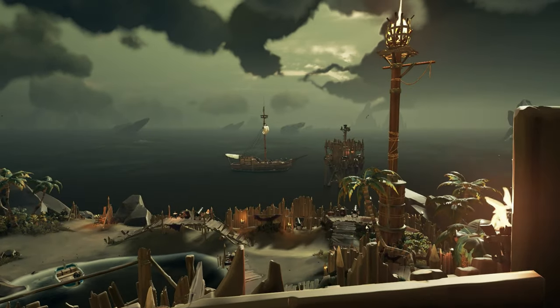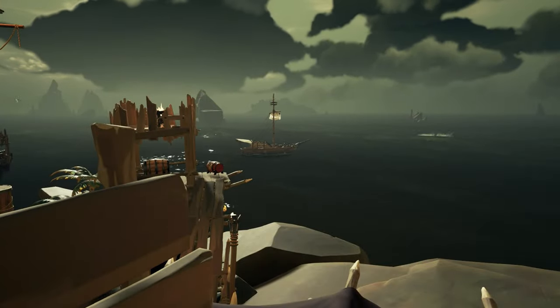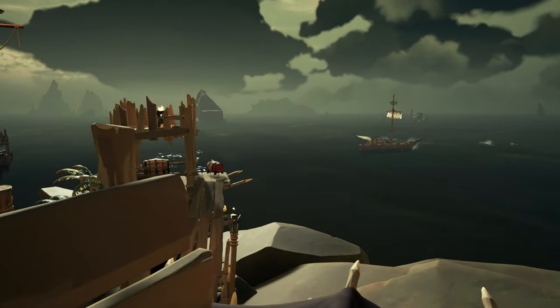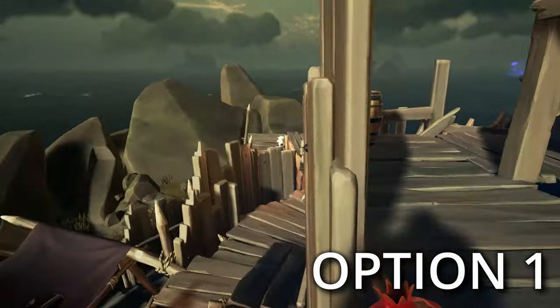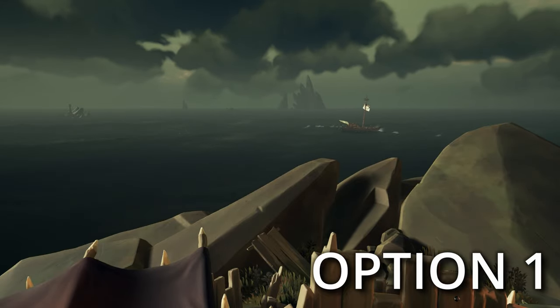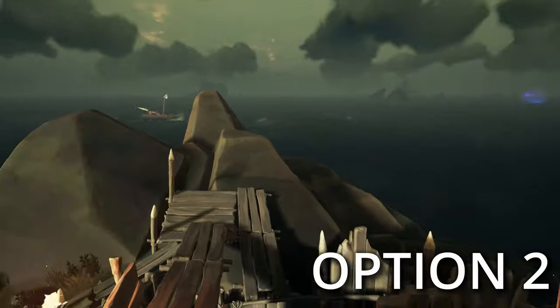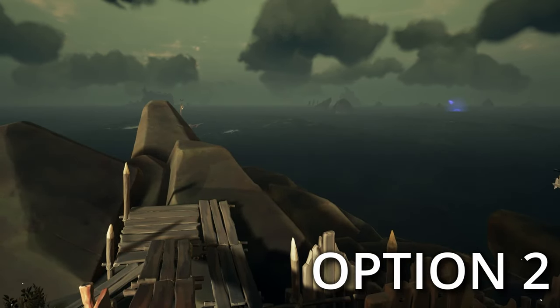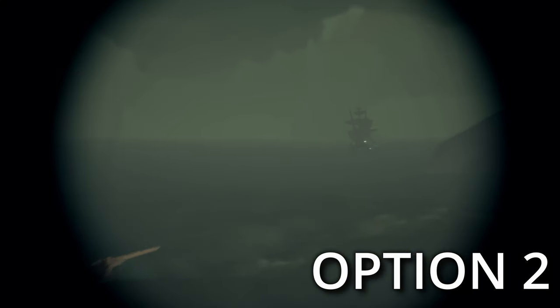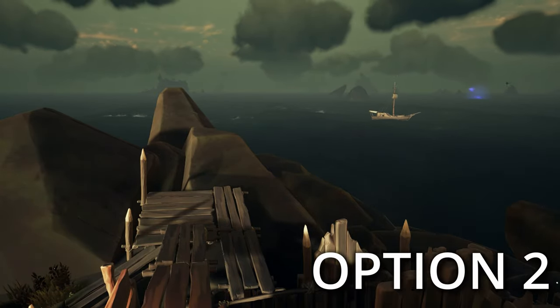If you ever spot a player ship approaching the island while doing this strategy, you have a couple of options to pick from. Option 1: get back to your ship, drop their mast, set them on fire, and create some holes on their ship — easier said than done. Option 2: get back to your ship and steer it straight away from the island while you stay behind and hide.